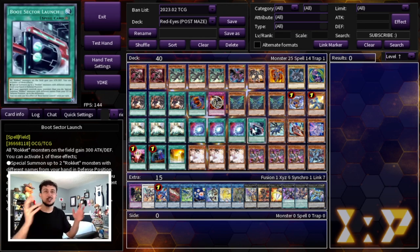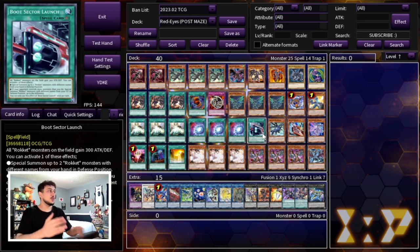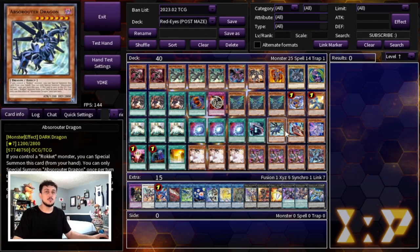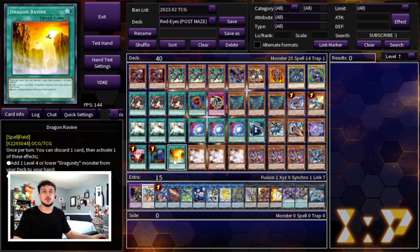For the Rokket engine, we're playing one Boot Sector Launch, one Absorouter Dragon, one Rocket Tracer, and one Silver Rokket Dragon. During your combo you can activate Boot Sector Launch when you make Striker Dragon, send Absorouter to get Rocket Tracer, and after your full combo you can end on a Borrelload Savage Dragon as another form of disruption — essentially an Omni Negate. We're also playing one One for One to get to Black Metal Dragon fast, one Called by the Grave to help combos go through, and one Dragon Ravine — searchable off Romulus — to send Absorouter to the graveyard so the Rokket Engine becomes live.